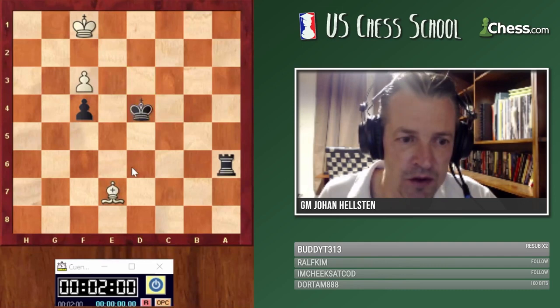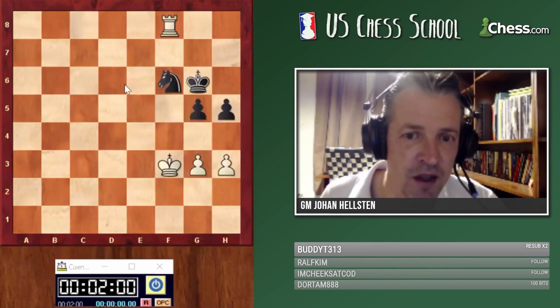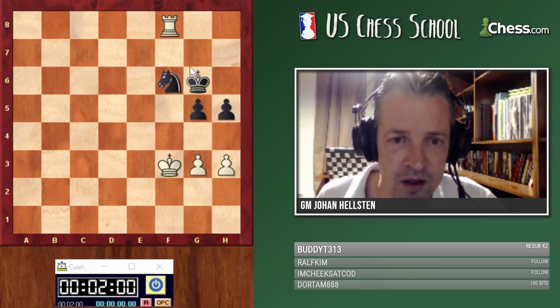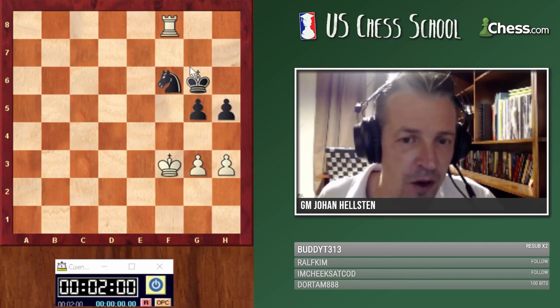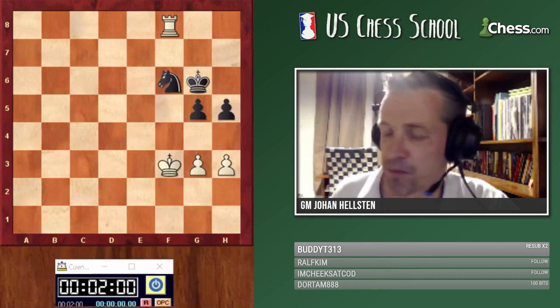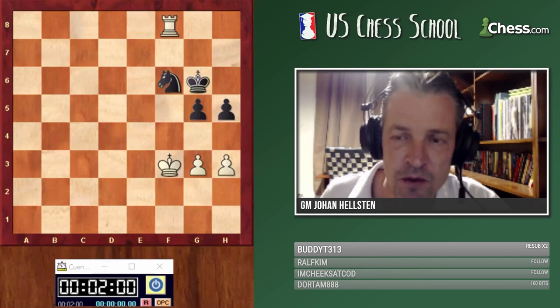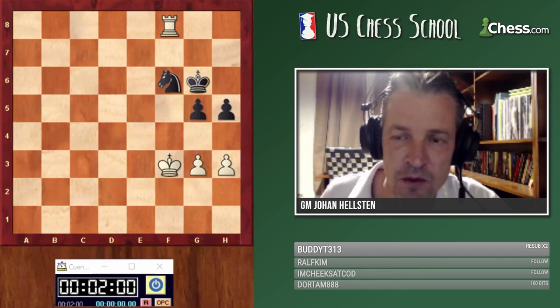This next game was played recently in the Chinese championship. Yu Yangyi became Chinese champion, but he lost this game. At this point there is no way for him to save himself. I think this is fairly simple, so I'll ask for a volunteer to play with the white pieces and try to break this fortress. Anika, since you were first to ask, you'll do it.